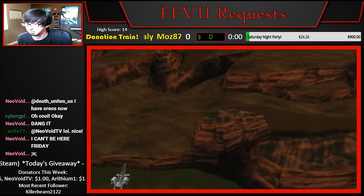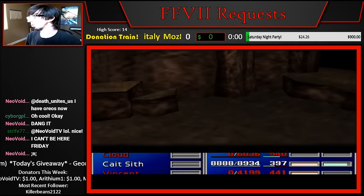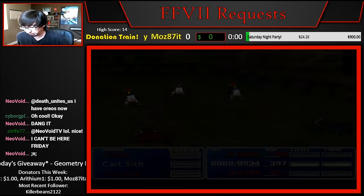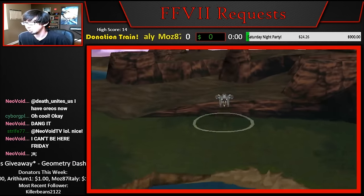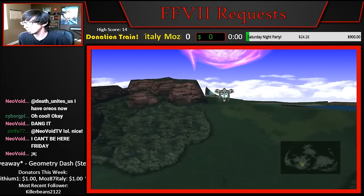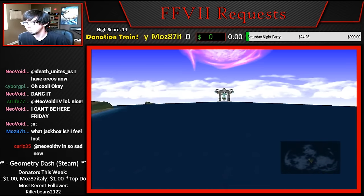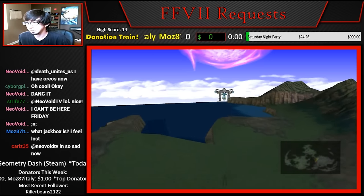I'll show the CadeSith slots real quick. The way this works is if you hit square, which usually hides your menu so you can see the whole screen, during any slots in the game, you will pause the slots so you can get the exact thing that you want.